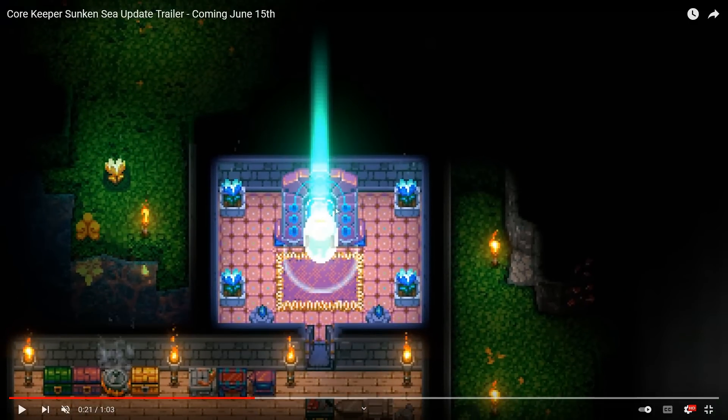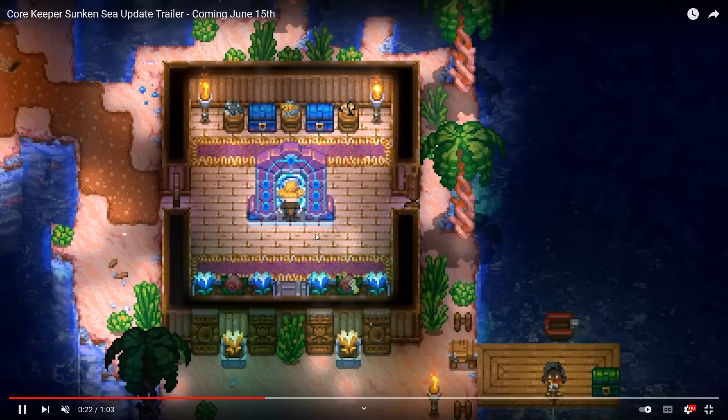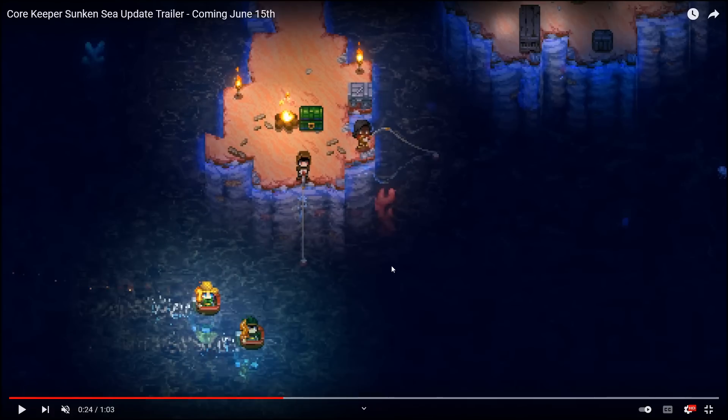We have a first look at the teleporters — these are really cool, it's like a whirlpool in the middle. I'm not sure if we can link these to one other or pick and choose, but I'm assuming you'll just be able to set up a one-to-one connection. We have a new floor type here. The character pops out over in his island base — we got some new fish up on the pedestals and I'm really curious about these panels. Characters down here are using the regular and iron fishing rods.